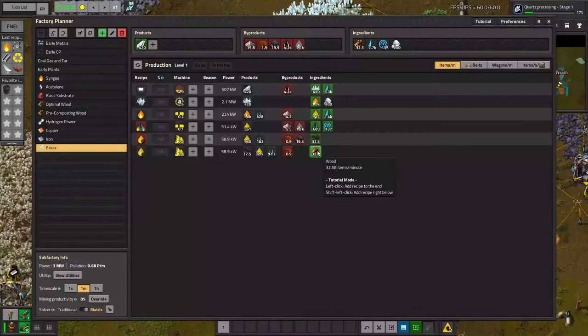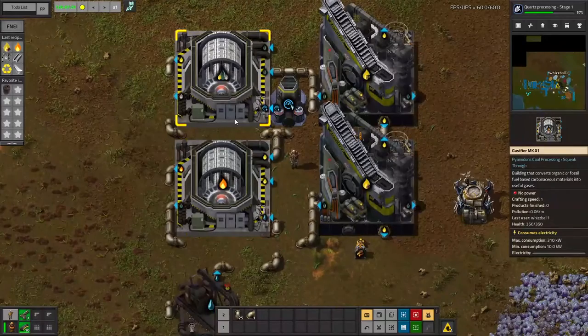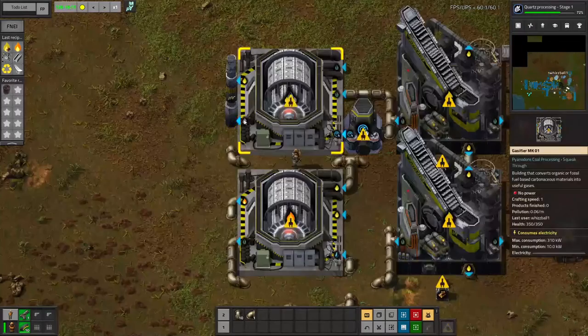Using wood to make syngas is super efficient because when you destructive distillate the wood, you can do the same thing with the coal that comes out of it at the same ratio to get double the results. Although the wood really makes only a small amount of coal gas and tar, so here's my quick and dirty setup. All it really needs is one tar gasifier, one syngas gasifier, and the two destructive distillation columns, and of course a gas vent for the flue gas.